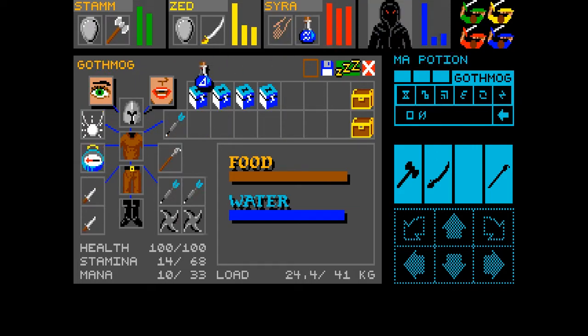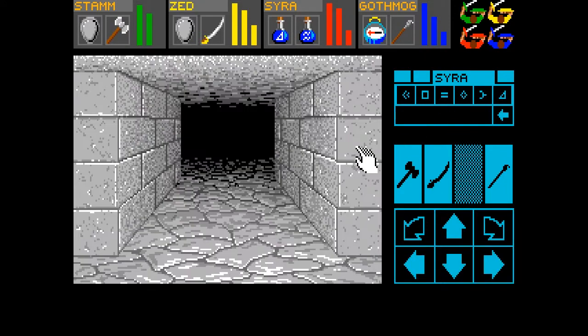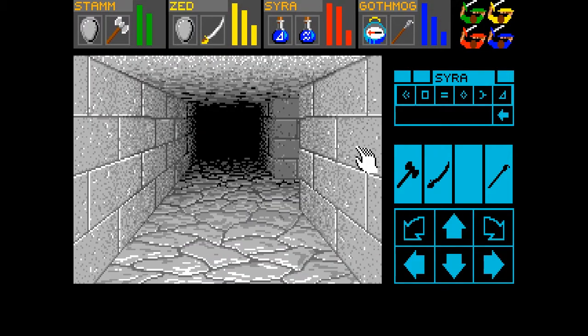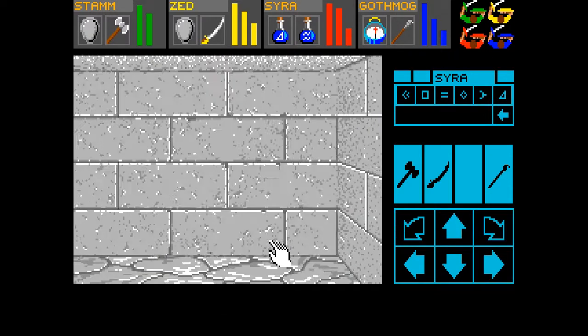Gothmog running low on stamina. Come on, man — you're not even doing anything. These are all third-tier potions, so it'll be most noticeable in the healing potions with how much they heal us for, but even then there's still some variability. It just feels like there should be something down here. Oh — Vorpal Blade! Nice.